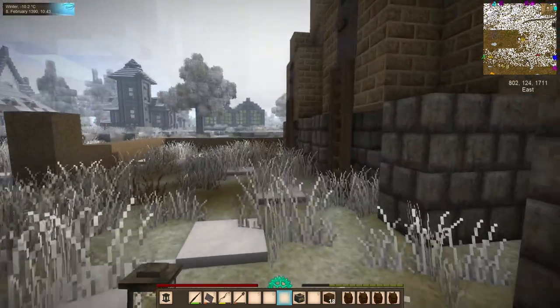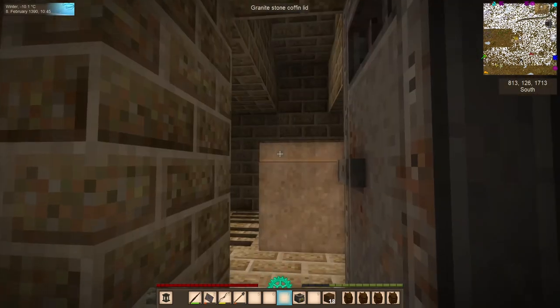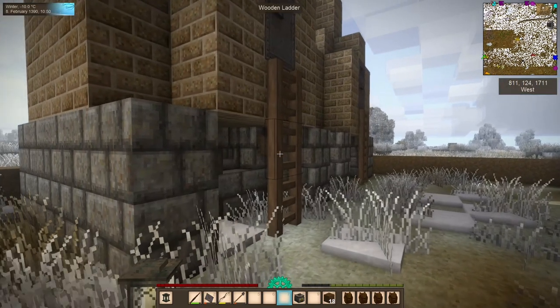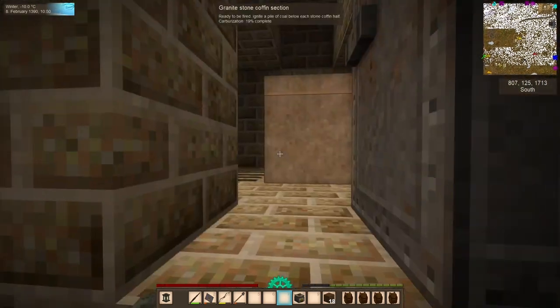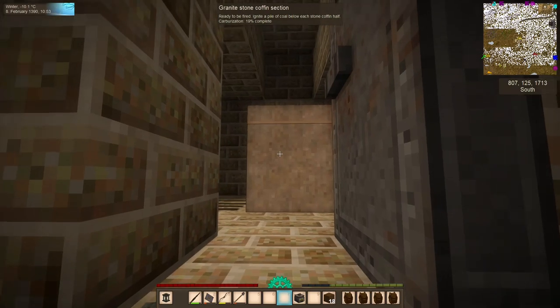We're going to see, starting with the charcoal, because I know it has the shortest burn time listed for it — we are at 19% completion. The black coal, we have at 19% completion.